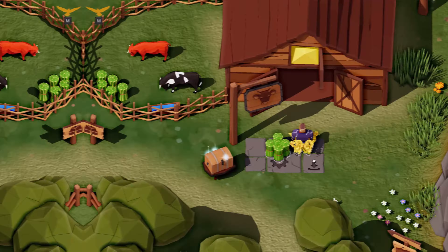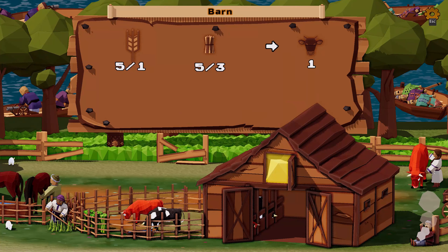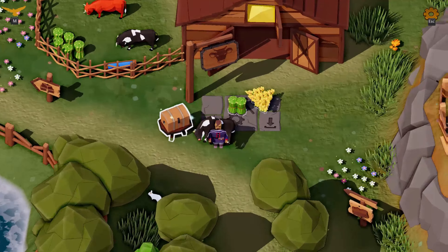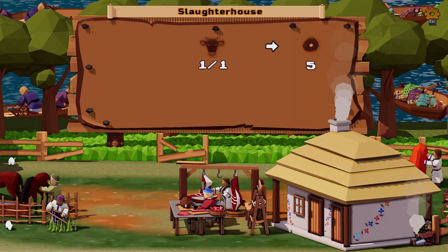We are about to produce our first cow. The barn requirements are satisfied. Issue a command to grow a cow — I mean, it's not a cow but a bull. Anyway, it will work for us. Bring it to the slaughterhouse. Don't tell Greta about it.